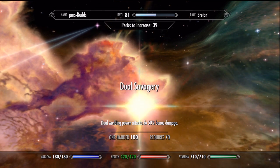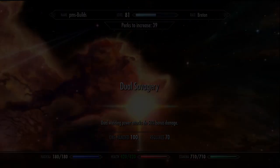Above Dual Flurry is Dual Savagery, which increases the damage of power attacks by an extra 50% if you have two weapons equipped. While it benefits dual wield power attacks the most, you can still do a power attack with one hand and get the extra 50% bonus as long as you're holding two weapons. Every dual wield build should buy this perk immediately when you have 70 skill.